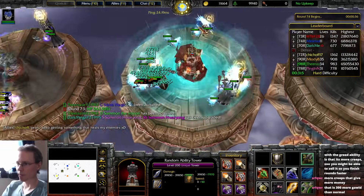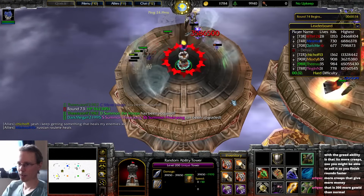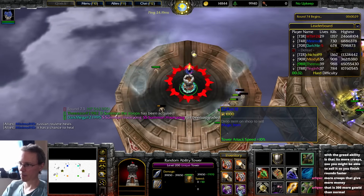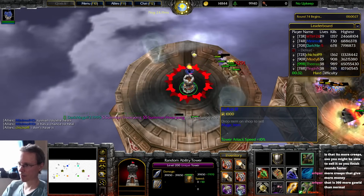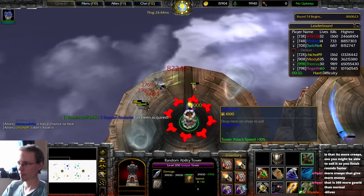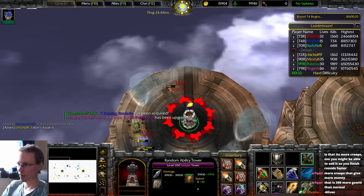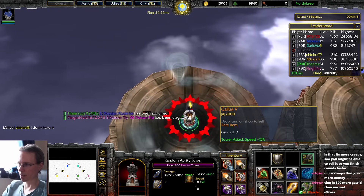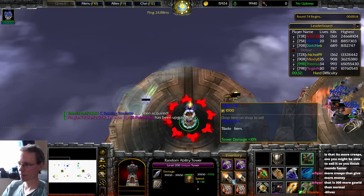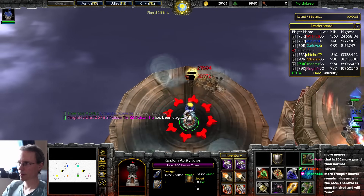Enemy spawns is plus 10, so it gives you more spawns — more creep, more money. As long as I've got the life to handle it. Dark Mega's in a bit of a pickle now — he's got three bosses. You both got three bosses. There is an ability Russian Roulette — that's the one I saw and I was like, nope. 10% attack speed, and I'm going to pick this up.